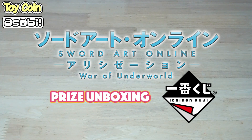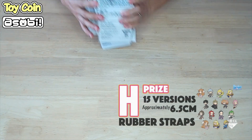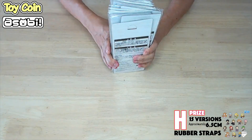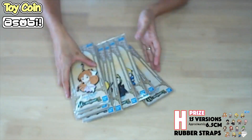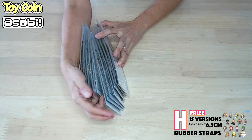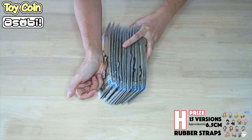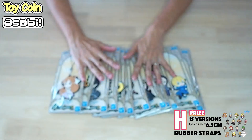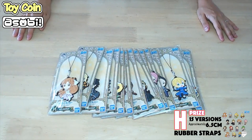So here we go. First up, we will have the H-Prize, which are rubber straps. I must admit, I was given a shock when I see these rubber straps because I expected them to be in blind boxes. But no, we actually get to choose them. Very nice. Well played, Banpresto, well played.